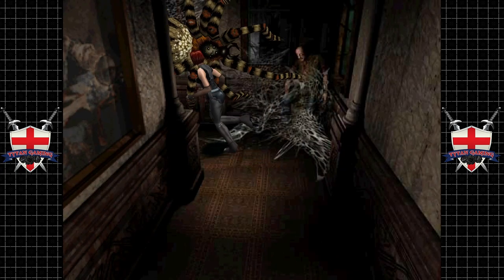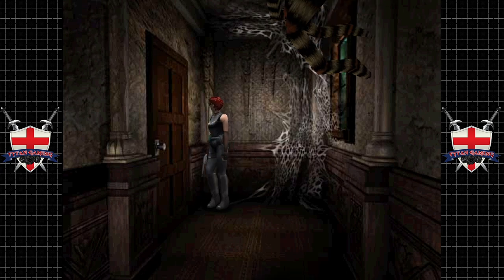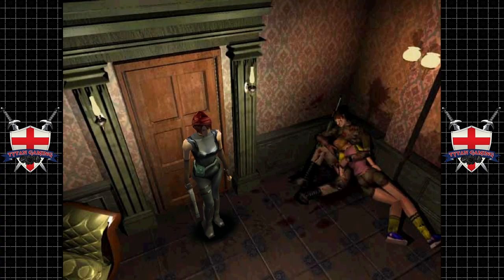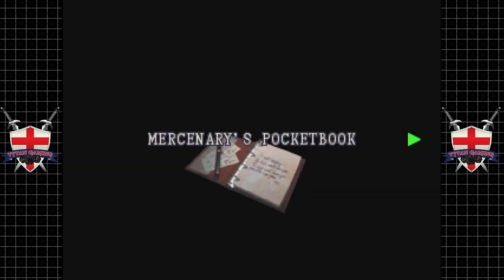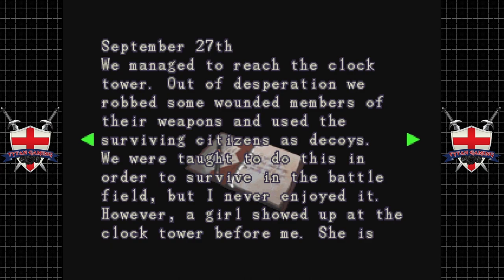This room is full of spiders but we should be able to just sneak past them. It might be worth taking the spiders out here — maybe there's an item we want to grab in that corridor. Mercenary's pocketbook — September 26th. It's only been three hours since the mission started but the team is down to me and Campbell. The number of zombies is far greater than expected. There is no hope left for this city. We have already injected the antibody for the virus, but I'm not sure it will work.